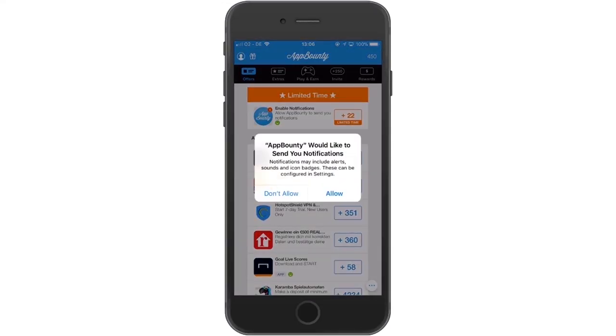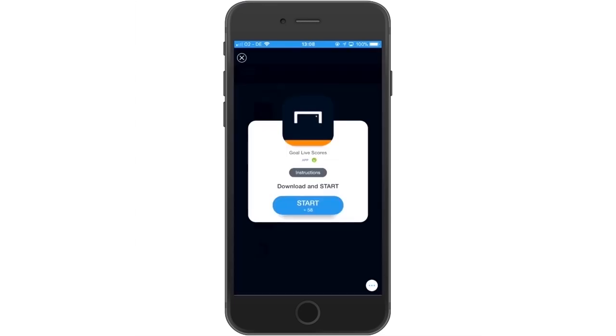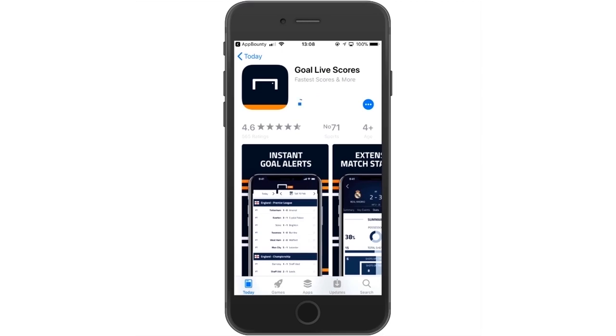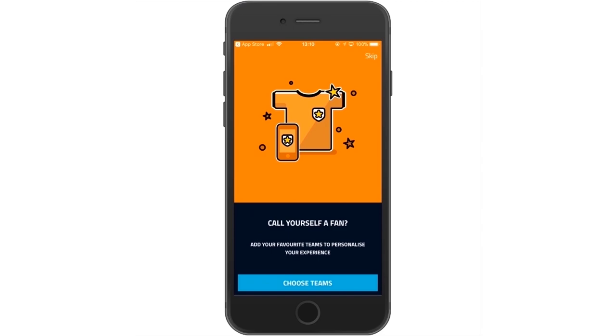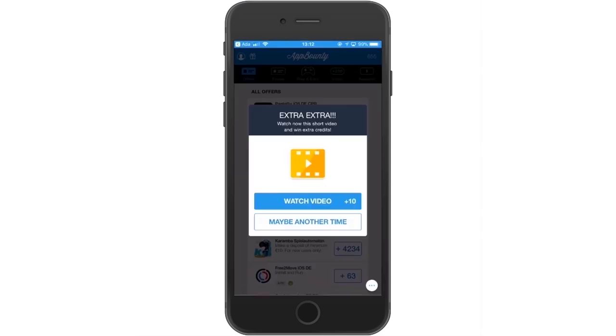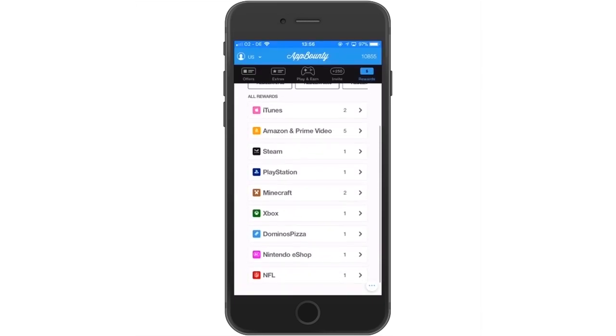Once inside the app, go ahead and check the play and earn section where you'll be able to earn more credits for stuff such as playing certain games, using apps for certain amounts of minutes and so on. The more credits you earn, the better, as you'll be able to spend these credits later on gift cards from Steam, PSN, Xbox Live, Amazon and more.